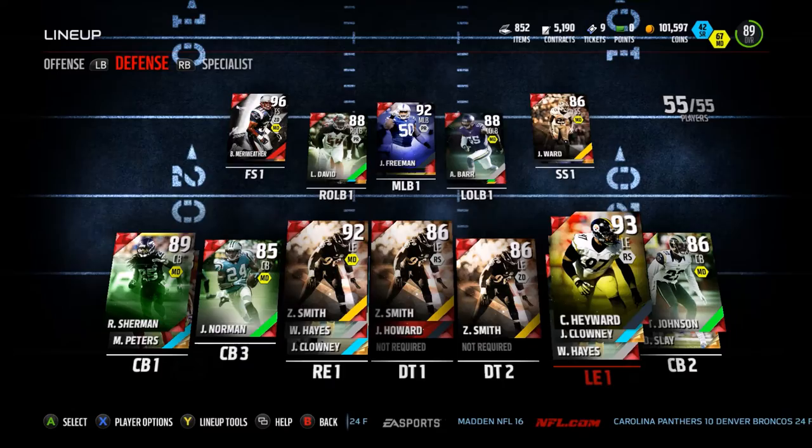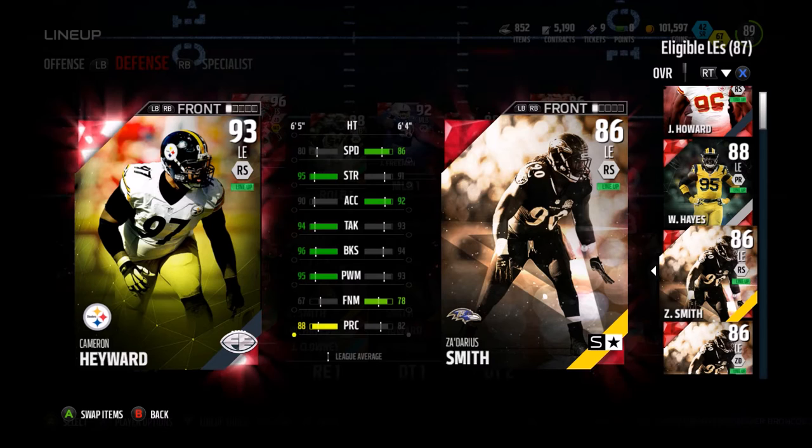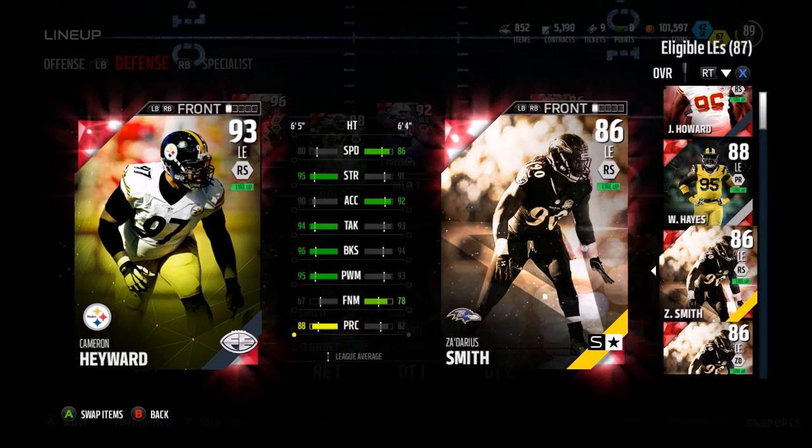Finally, my replacement for Za'Darius Smith — 93 overall Final Edition Cameron Hayward. 80 speed, 95 strength, 94 tackle, 96 block shed, 95 power move, 88 play recognition. He's a beast. Za'Darius Smith is still a solid card, I'm still using him at DT and right end, but look at how beastly Cameron Hayward is. This is an awesome card, and I expect him to get into the backfield a lot. That is it for the upgrades.